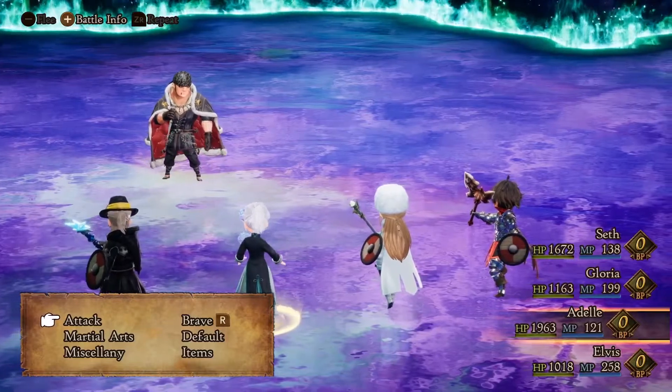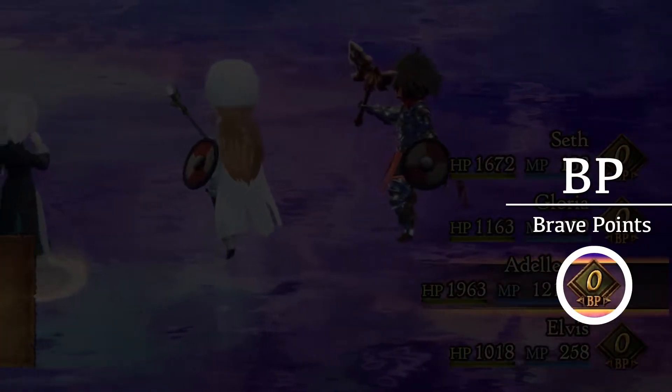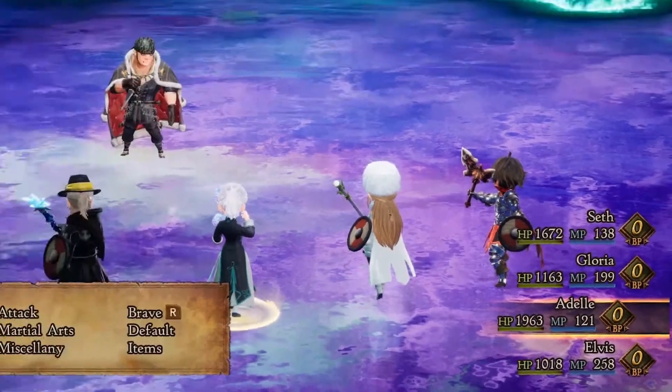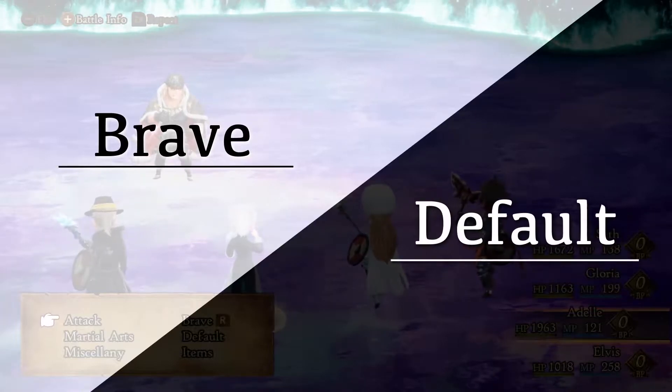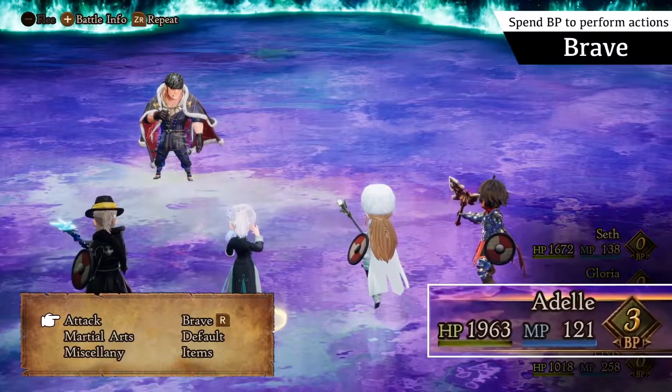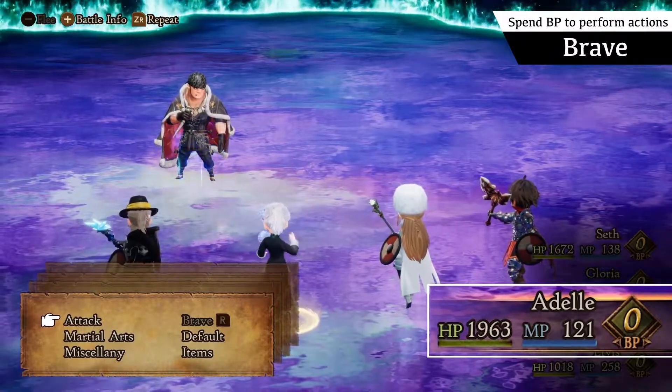During battle, you must decide when to use Brave Points, or BP, the lifeblood of the game's turn-based system. The key to victory lies in knowing when to use the Brave and Default commands. Choose Brave to spend BP in order to allow characters to perform additional actions.